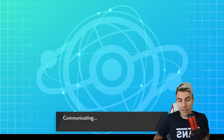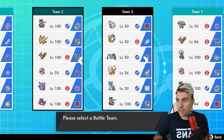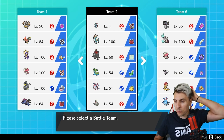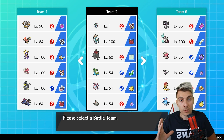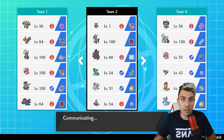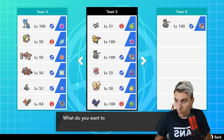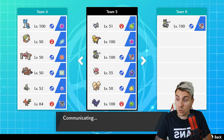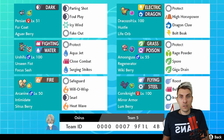I will throw up the rental team - we had a good game in game one and the main thing is to get a team up for you guys so you can start testing it out. As I've said before, we'll be taking these teams down shortly and moving them over to my other cart. If there are teams I've had up as rentals previously that you'd like to see up again, do let me know - I'll move them over to my other Switch so we can keep them up there.